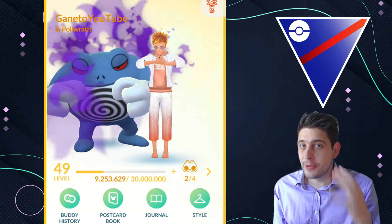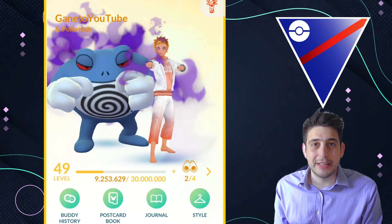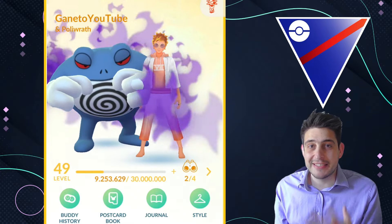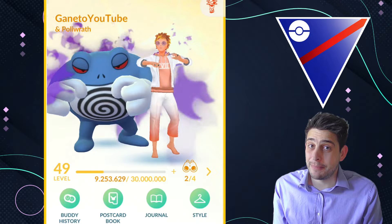I finally used a pretty meta team for Great League, and of course we're gonna use none of these new Pokémon that were reworked with the big move update this season. We're gonna use instead a Shadow Polarath, a Skeledirge, and a Lickitung, which is a Pokémon that I'm not proud of at all but still I'm gonna use it because it is a pretty safe switch.